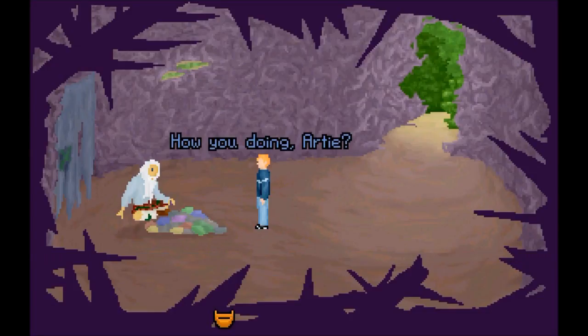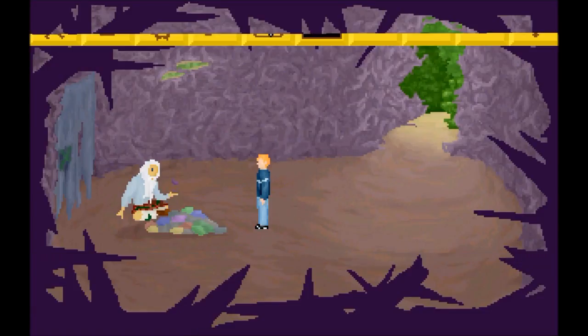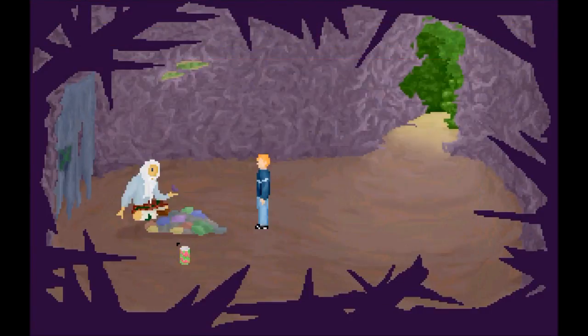So how you doing, Artie? I'm thirsty, as usual. I guess we could give him some soda. Let's give him some soda. Nice talking to you. Off with you now. Do we have soda? We have the soda — come on, somebody tell me we grabbed a can of soda. Here we go, Artie! Have some soda, bro. How about a drink? Thanks, I'm parched.